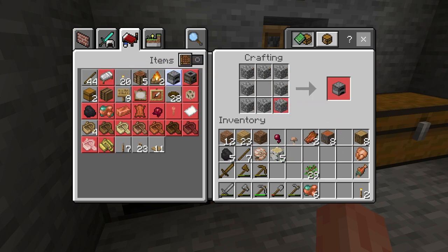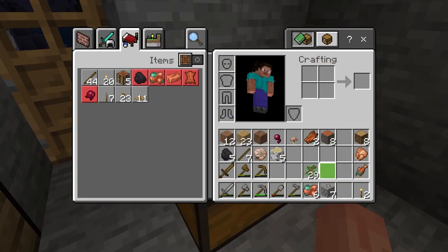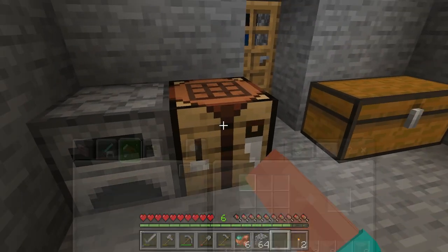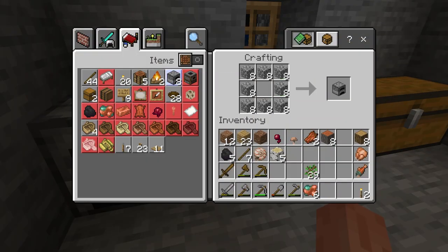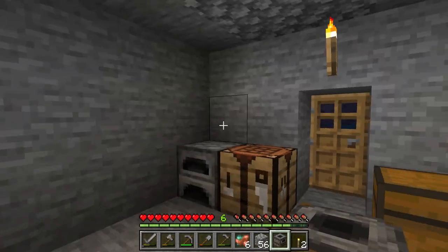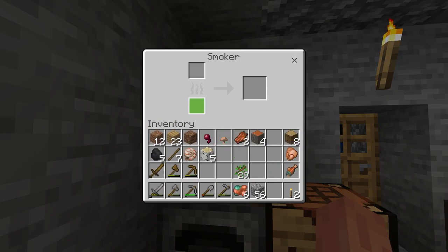I could build one of those because I've got some stone here. There's the stone. So let's build a furnace — let's build a smoker. I've got an idea what the smoker does, well I do know what a smoker does, but I've got no idea what it does in the game. So you obviously need a fuel, and then something to cook — can you put that there?